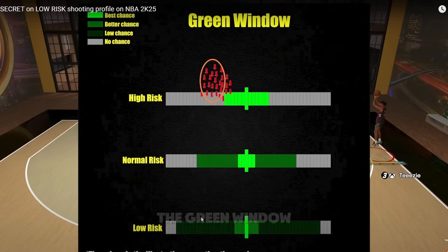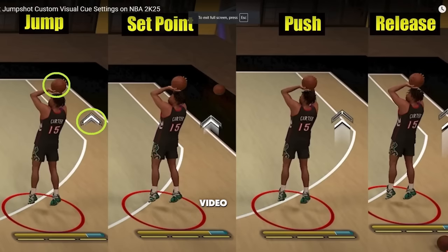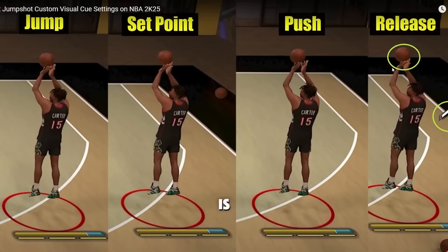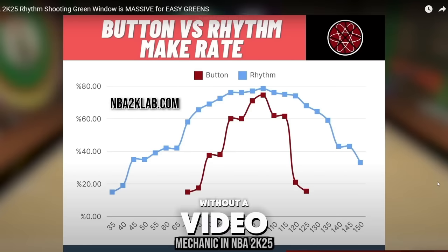He did a chart basically showing the green window — your range is like this, but it's kind of random when you're gonna make it. Green means you're supposed to make it most of the time. 2K Tuts did another video showing you the release points: this is when you should be releasing from jump, this is from set point, and this is from push. Release is right here — I prefer release.